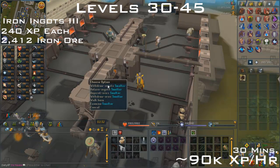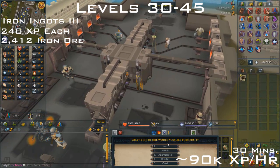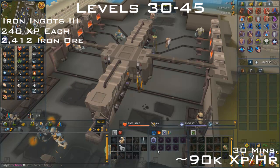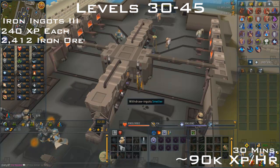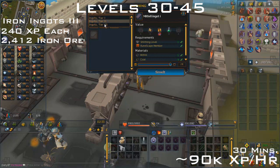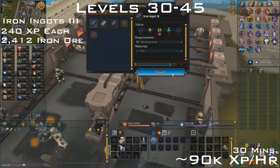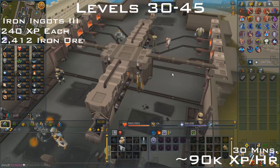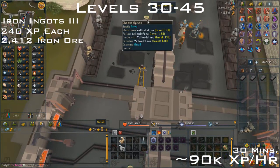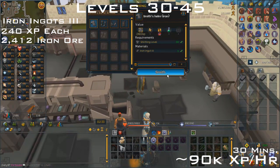For the expensive method, from levels 30 to 45 you want to make iron ingots III at the Artisan's Workshop. These give you 240 XP per bar and is about 90k XP per hour. You'll need 2,412 iron ore and you can bring them noted to put into the smelter. You want to withdraw them by choosing the item in the drop-down menu on the interface, then smith whatever you want. It takes 4 minutes per inventory, and following the instructions gives a bonus of 10% more XP but makes it not AFK-able. This should take you half an hour to get level 45.